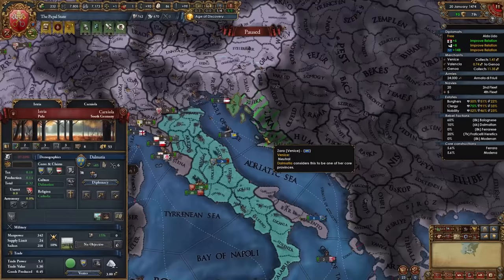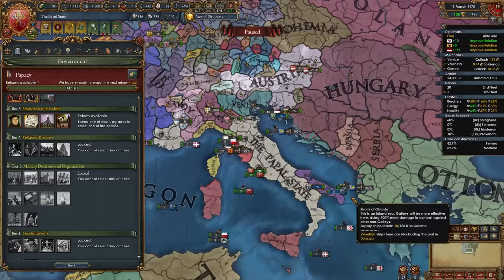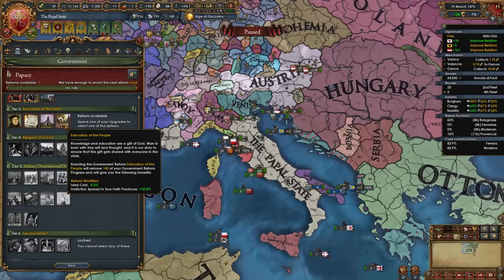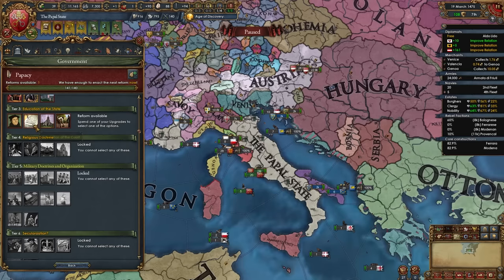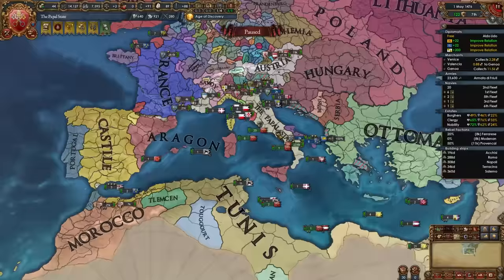After taking six provinces in Emilia-Romagna or Marche-Abruzzo, you can take the mission 'Patrimony of St. Peter,' gaining a permanent claim on Tuscany, Liguria, and Piedmont. Release Dalmatia to reconquer their cores from Venice and Hungary later. For tier 3 government reform, you have several options: education of the theocrat gives future popes an additional monarch point and longer life; education of the court gives advisor discounts; education of the people gives idea discounts and institution spread; and another gives missionary strength, max absolutism, and missionary maintenance discount — good for blobbing. Since I'm playing tall-ish, I'll go with the advisor discount.